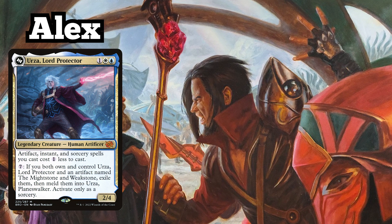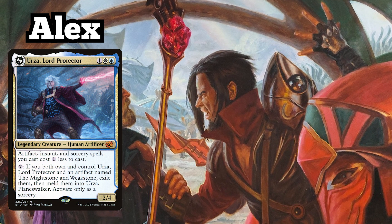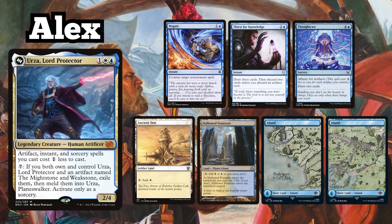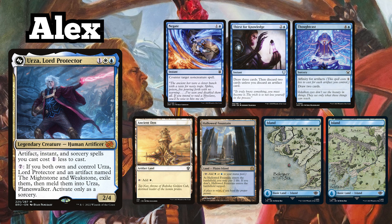I am playing my Urza Lord Protector Artifact Control deck, and keep a starting hand of Negate, Thirst for Knowledge, Thoughtcast, Ancient Den, Hallowed Fountain, and two Islands.